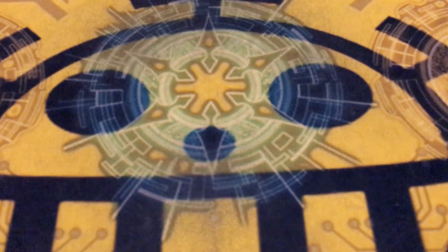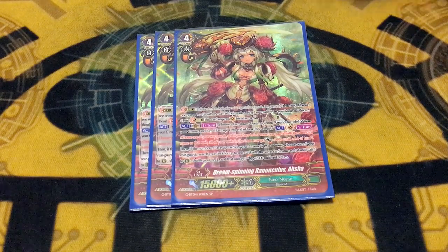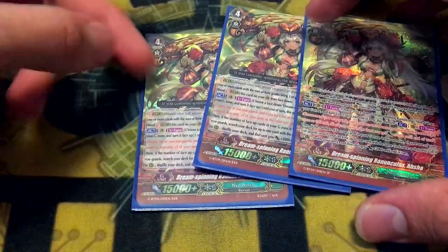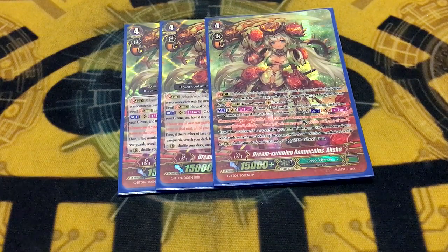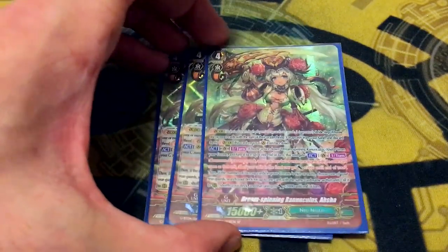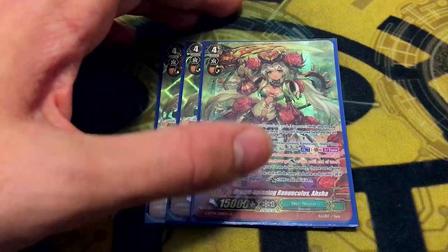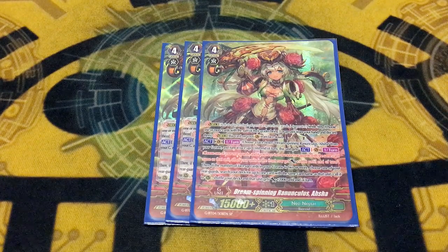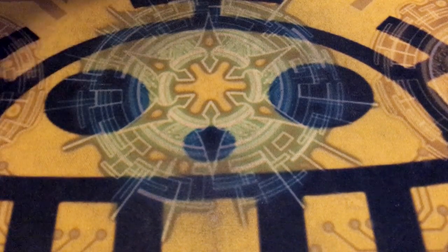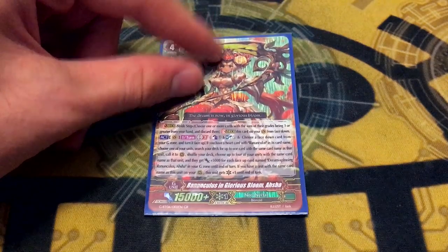Moving to the G-Zone: the change now is we are currently only running three copies of Dream Spinning Ranunculus Asha. Set 12 introduced a new G-Unit I'm running, so I took one Dream Spinning slot out. Because of Glorious, you only need three — first stride Asha flips itself, second stride Glorious, then target the third Asha. This has been in more deck profiles than I've done Bloom deck profiles. It's in every one of my Neonectar deck profiles. I ran it in set 4 before Bloom even existed. There's a reason you're still running this card — it's a great generic free card and it gives you the best finish Neonectar has had.